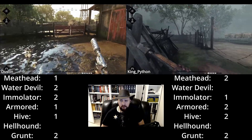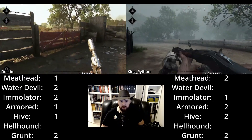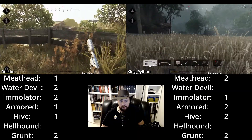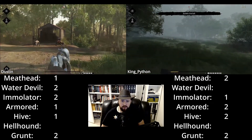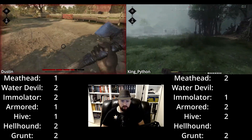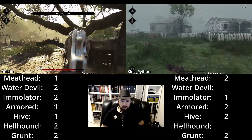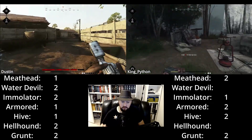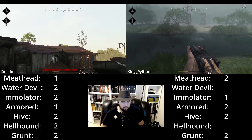Now you can see they are finding their respective mobs slowly but surely — not too slowly of course, they are amongst the top runners. You can be lucky with the spawns and you can be unlucky; you don't really know. There are those mobs that were difficult to find. You have the water devils — you have to plan the runs for those. They are always hiding in the water but not always spawning. Emulators and armored can be troublesome too. Sometimes hellhounds as well. But grunts you find everywhere, hives mostly everywhere, and meatheads — you'll find one in most compounds.